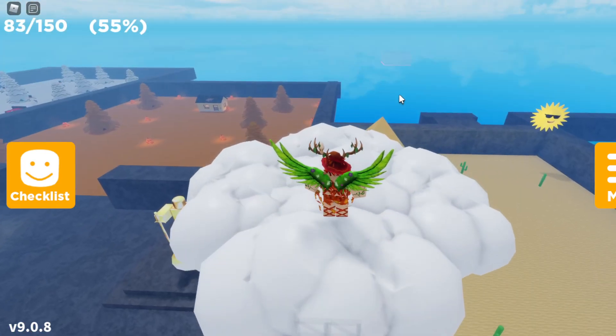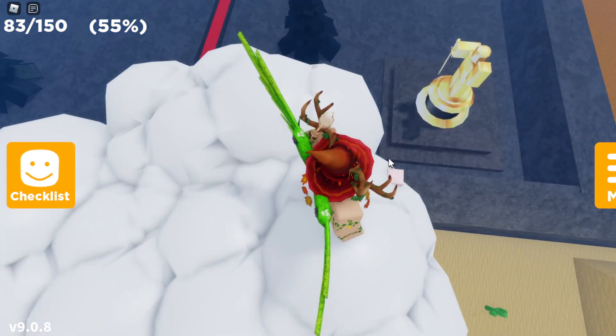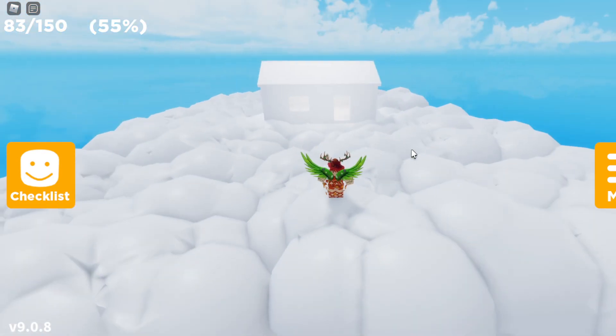And once you make your way over here to the cloud, you want to go to the top left corner of this cloud right over here, where you should find this little pink cube right over here. And if you get close enough, you should be able to actually click it right over here, and it should teleport you over here to this little house on the cloud.